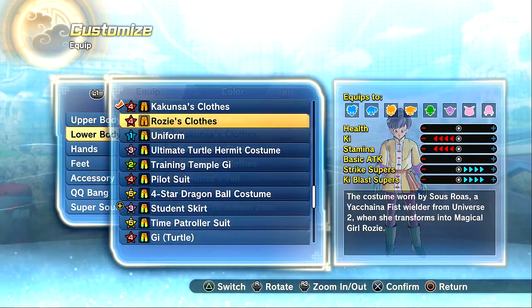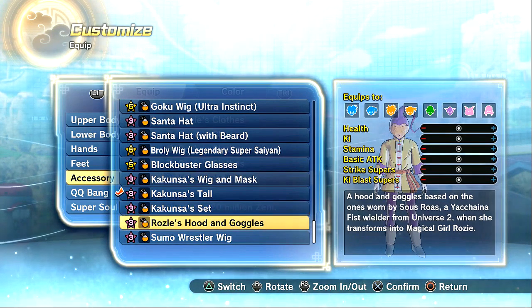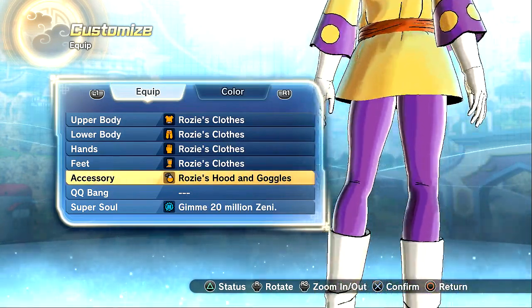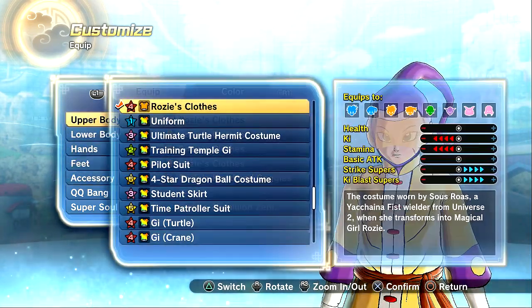Moving on, we're going to go ahead and equip all of Rosie's clothes just to show you guys this as well. She has her own little set with Rosie's Hood and Goggles. So you can straight up look like Rosie. Let's freaking go — look pretty dang good, not gonna lie. So now let's go ahead and check out Ribrian's clothing.